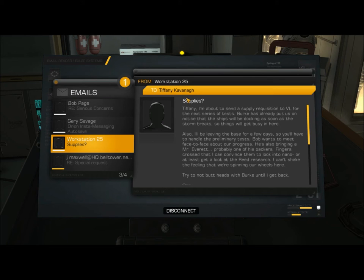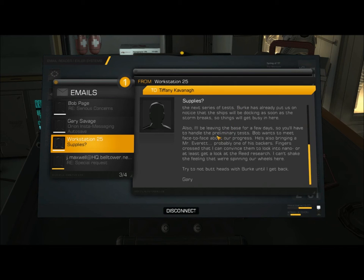From Workstation 25 to Tiffany Kavanaugh, subject: Supplies. 'Tiffany, I'm about to send a supply requisition to VL for the next series of tests. Burke has already put us on notice that the ships will be docking as soon as the storm breaks, so things will get busy in here. Also, I'll be leaving the base for a few days, so you'll have to handle the preliminary tests. Bob wants to meet face-to-face about our progress. He's also bringing a Mr. Everett, probably one of his backers. Fingers crossed that I can convince them to look into Nano, or at least get a look at the Reed research. I can't shake the feeling that we're spinning our wheels here. Try not to butt heads with Burke until I get back. — Gary.'